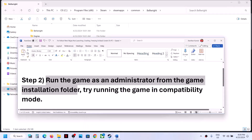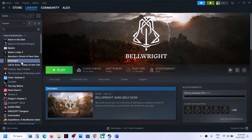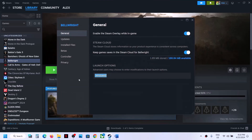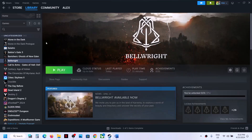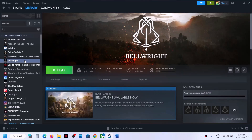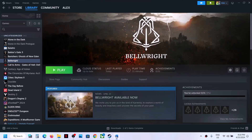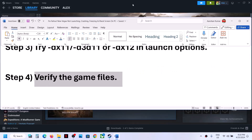The next step is to try DirectX launch options. Right-click on the game, select Properties, and in the Launch Options type '-dx11' then close and launch the game. If that does not work, go to Properties again and type '-d3d11,' then launch and check. If that does not work, type '-dx12' and launch the game. If still not working, remove the launch option and follow the next step.